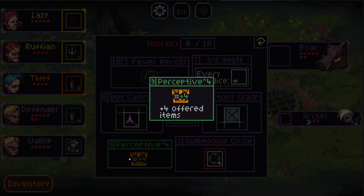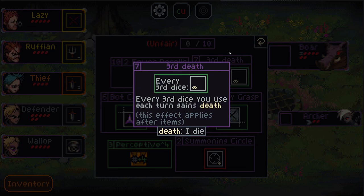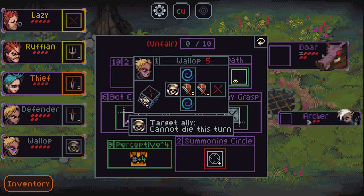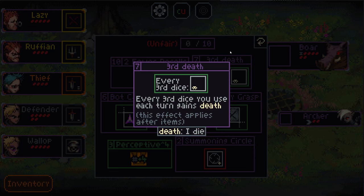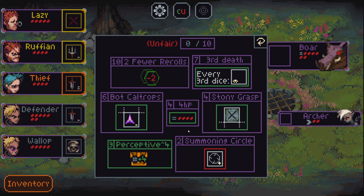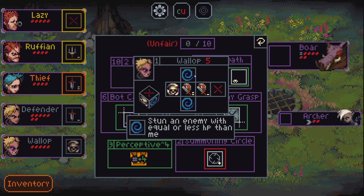We also have a positive in here: Perceptive, plus 4 to the number of offered items. That seems really good. If I wanted to take Perceptive, I'd also want something like... Third Death? Every third dice you use each turn gains death? We could use Wallop theoretically to prevent that, but I really don't want every third action to result in death. All heroes set their max HP to 4 — don't love that.